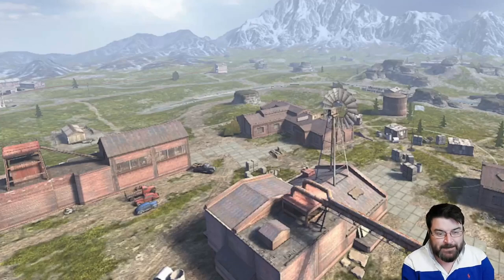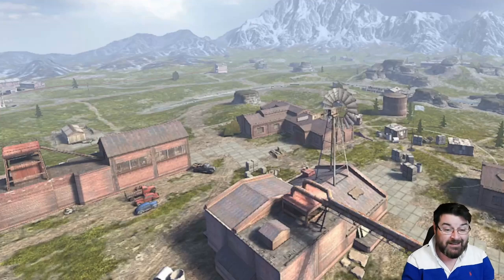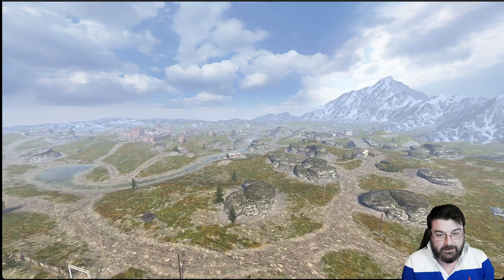Hello again everybody and welcome back to Fujit's Blitz with me Fujit. Today we're going to have a look at the map Falls Creek and see how you can potentially do some different things here if you're driving a medium, a light, or a TD rather than the same old same old. After all, it is a pretty old map, so without further ado let's have a look at the flyover.